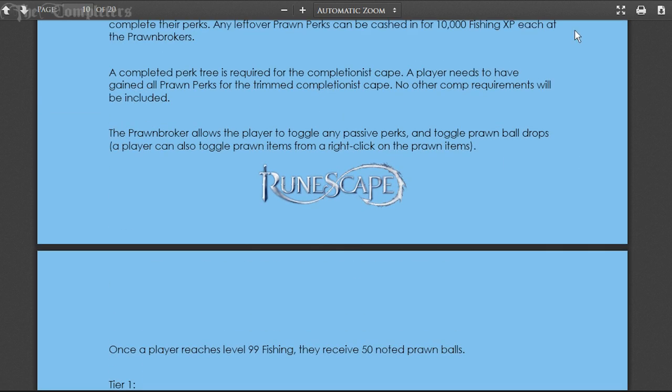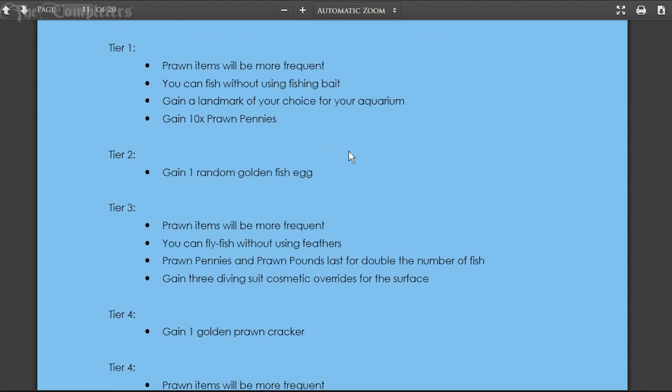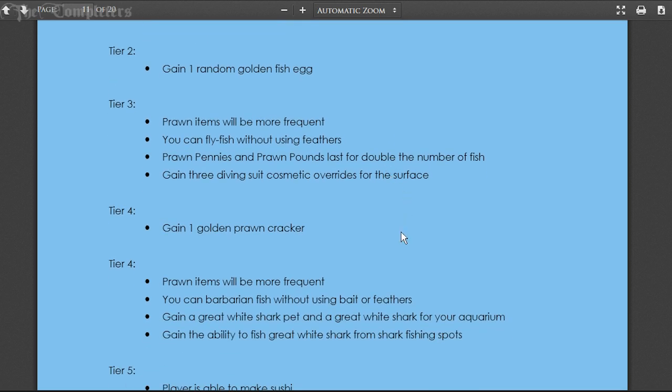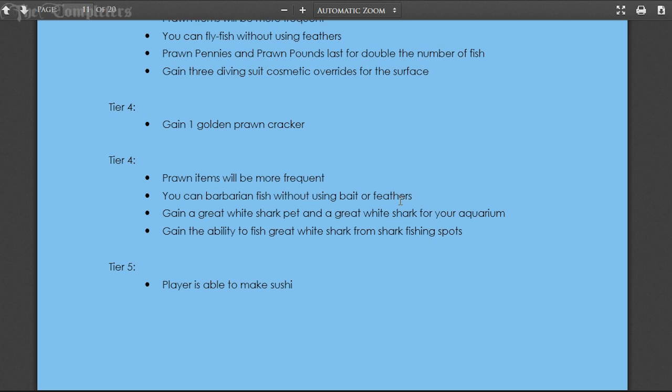Once a player hits 99 fishing, they receive 15 noted prawn balls. Tier one perks allow prawn items to be more frequent, fish without using fishing bait, gain a landmark of your choice for your aquarium, and gain 10 prawn pennies. Tier two gives one random golden fish egg. Tier three makes prawn items more frequent, lets you fly fish without feathers, doubles the duration of prawn pennies and prawn pounds, and gives three diving suit cosmetic overrides. Tier four gives another golden prawn cracker, lets you barbarian fish without bait or feathers, gives a great white shark pet and one for your aquarium, and unlocks fishing for great white sharks. Tier five allows you to make sushi.